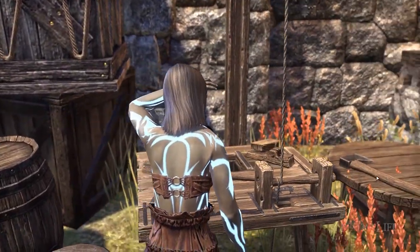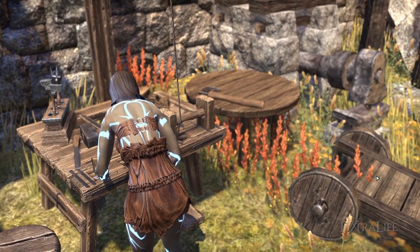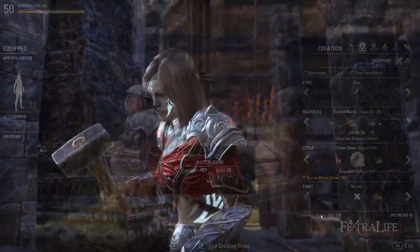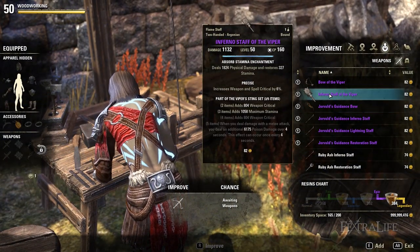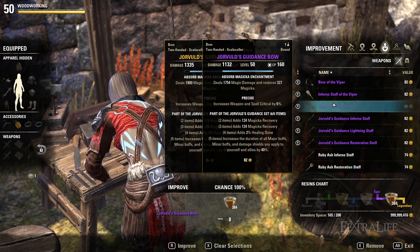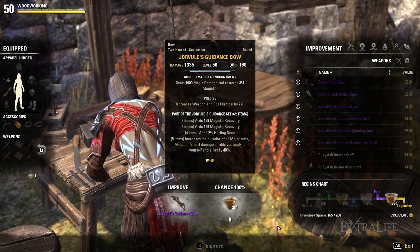In this woodworking guide for Elder Scrolls Online, we'll provide details on how to level fast and craft shields, bows, and staves. Woodworking is a very similar profession to blacksmithing and clothing, and mostly the same rules apply. Max level in woodworking also lets you improve any acquired purple gear to legendary gear, which is extremely valuable to complete endgame sets.